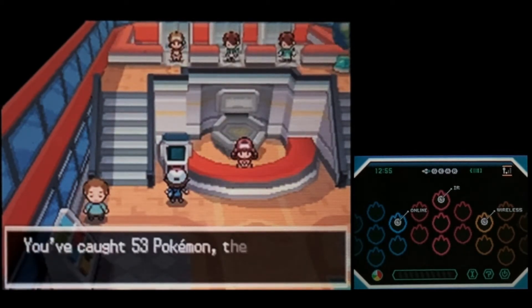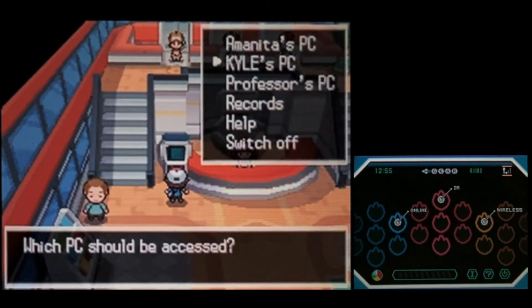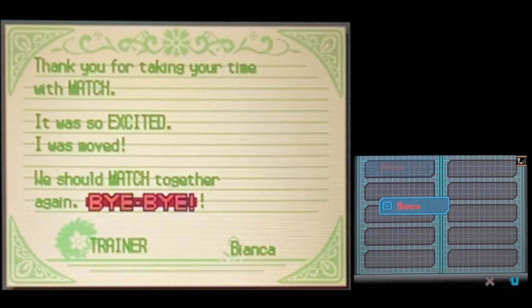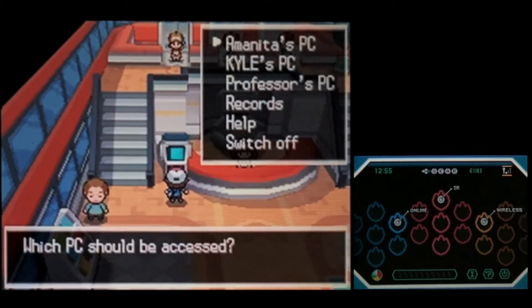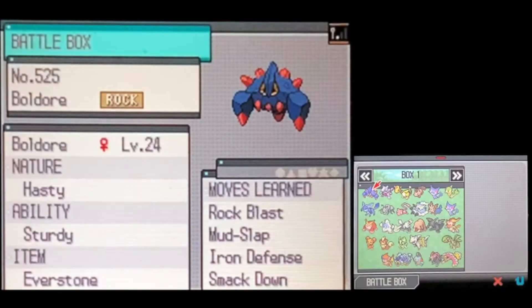On the Professor's PC, there are only 53 Pokémon caught, so I don't think we're gonna get a lot of Pokémon here. Let's check Kyle's PC — we got a message from Bianca saying thanks for taking the time to match, she was excited. And now let's check the Battle Box — oh, there's something there. I see a legendary!